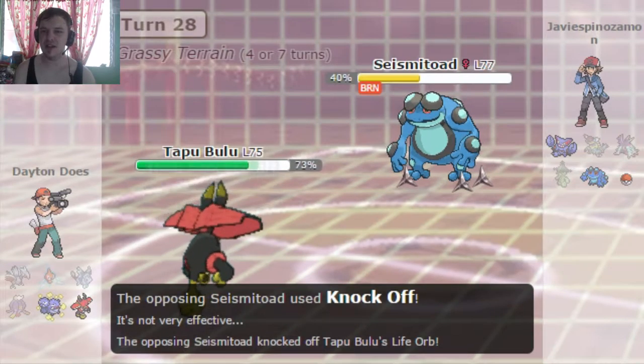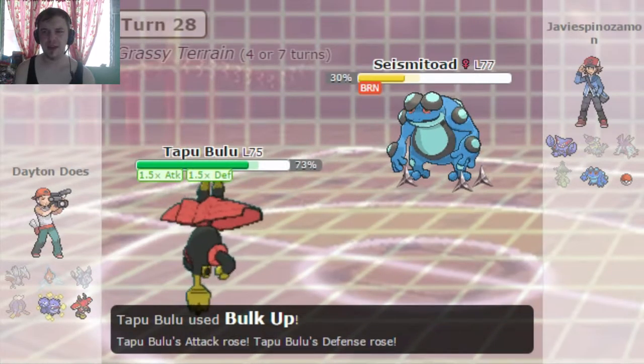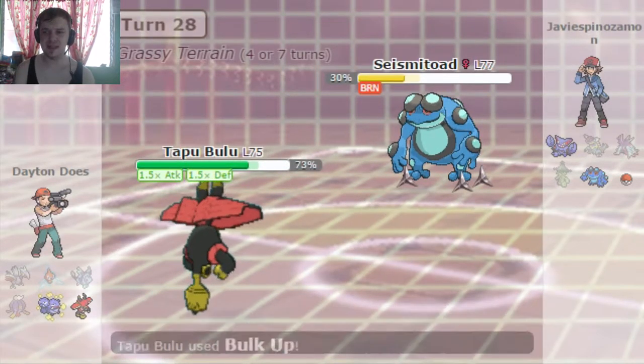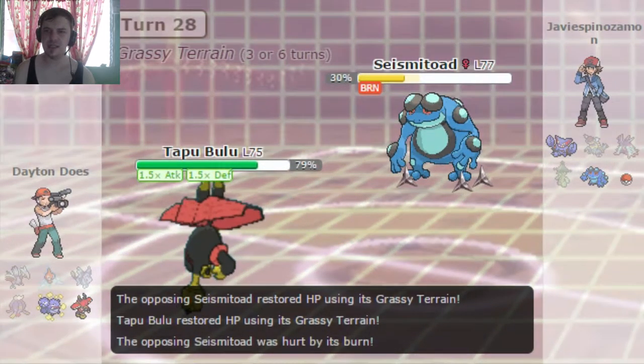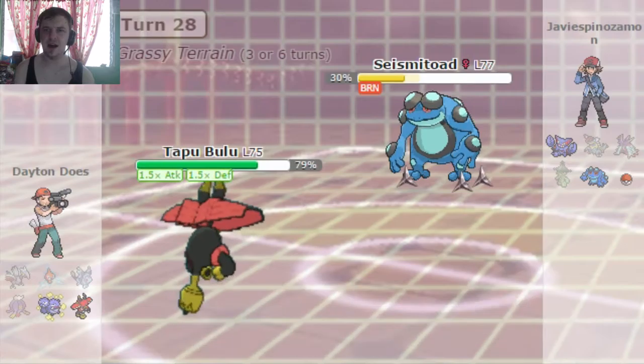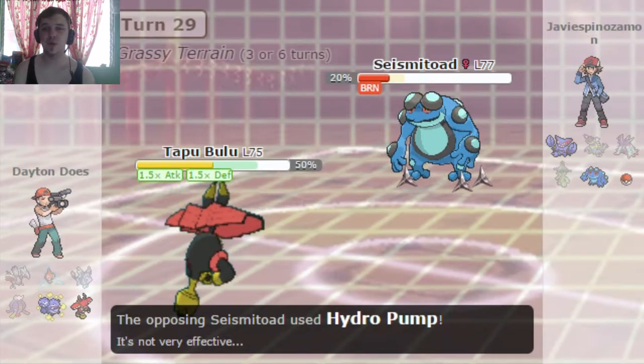He goes for the Knock Off there — it's not gonna matter because of my Fairy typing. And I see that he has a Life Orb. So with the Burn and all that, that is gonna do some massive damage over time to him. So I'm gonna go ahead and take the opportunity to just Bulk Up in his face. Luckily I have the Grassy Terrain, which is another new thing in Generation 7.